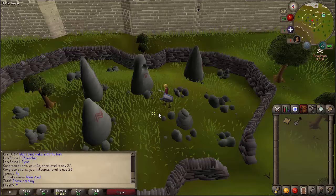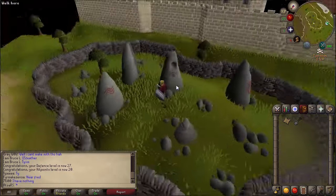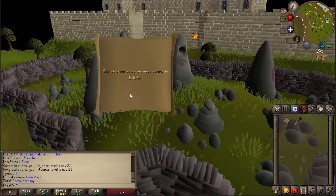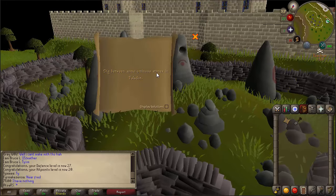Hey, what's up everyone? My name is BillRest, and today I am back with another clue scroll guide. Today we're going to do the clue scroll called 'Dig Between Some Ominous Stones in Felidor.'